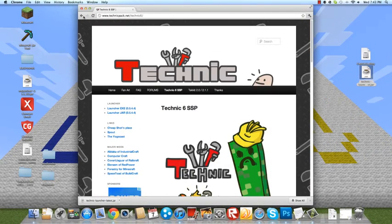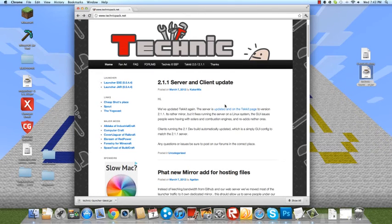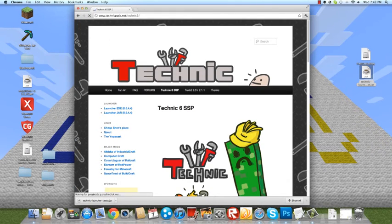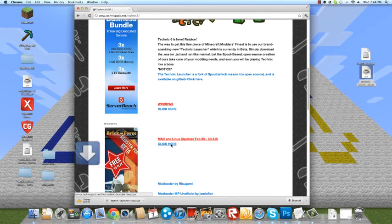First, it'll take you to this website. The download will be in the description. You want to do Technic 6 SSP. It'll take you to this page — go all the way down and click. If you have Windows or Mac, click here, and then you keep this and drag it onto your desktop and open it.